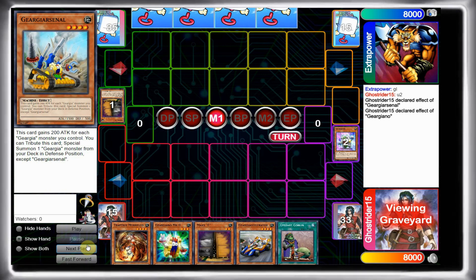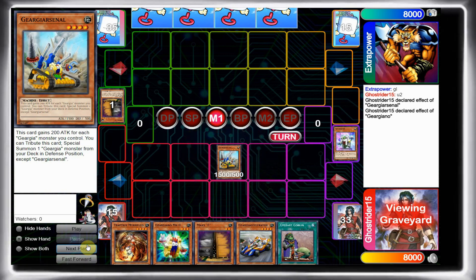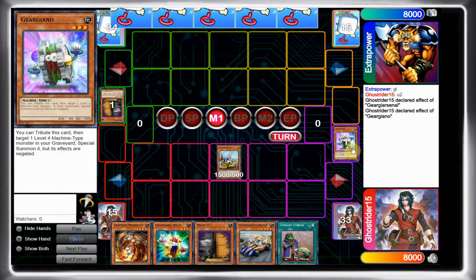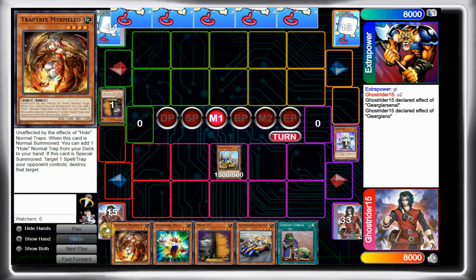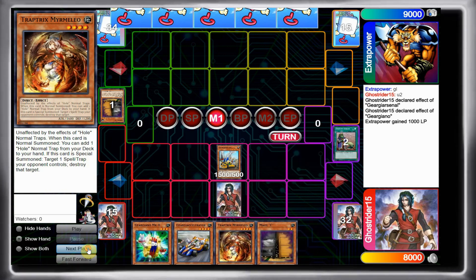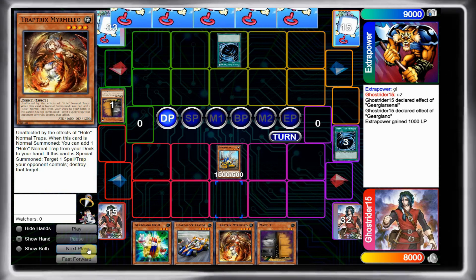He didn't chain Maxi to the Arsenal, so I didn't expect the Maxi — but nice job by him holding it. Now I'm in a really awkward position because I have my Arsenal on the field with its effect negated by Gergiano, and if I commit more he's going to be drawing so many cards. So I Upstart first to see what I get — it's an MST, not too helpful. I just gamble it and pass. He MSTs my back row.